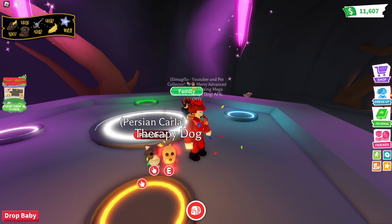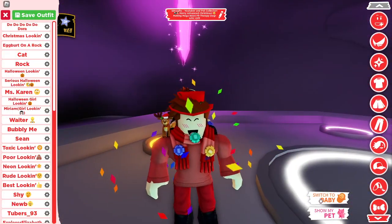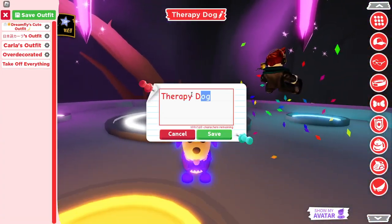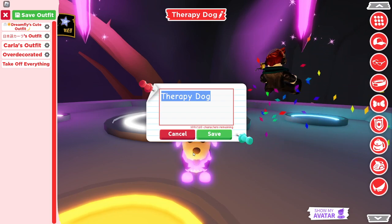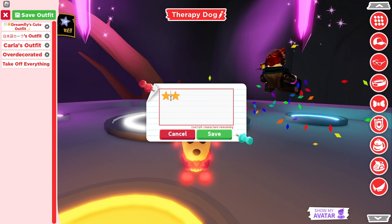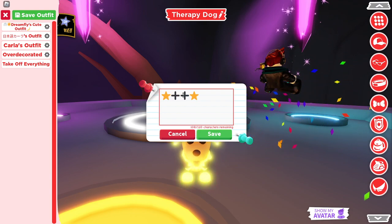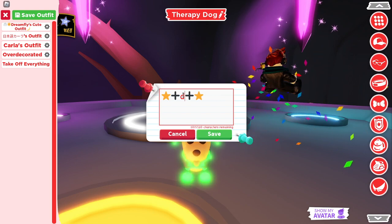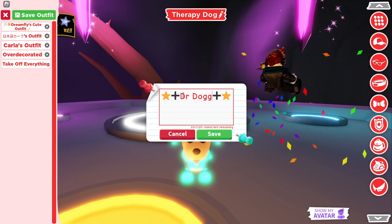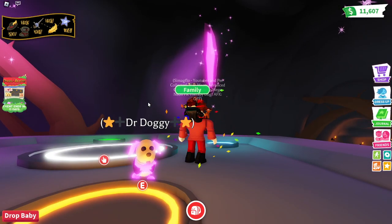I'm going to unequip my pet from my alt real quick. There it is — the therapy dog. Let me rename it. I think it's the star symbol and then the plus, and then 'Dr Doggy.' So instead of Berry, it's Dr Doggy. This looks so cool!